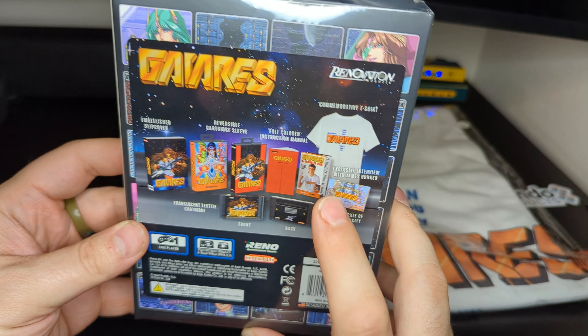We got our Certificate of Authenticity, which has a number of the enemies on the background — that's fun. Very gold. I like the border design here, it's fantastic. On the back is nothing, which is new — typically there's been stuff on the back.